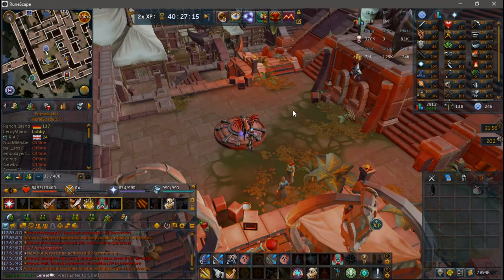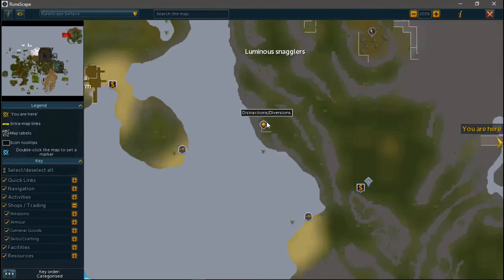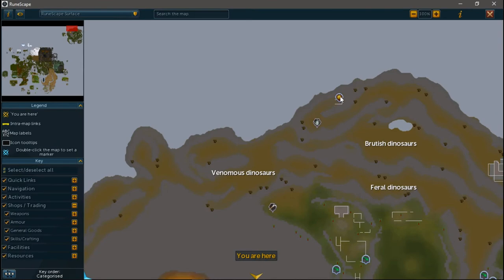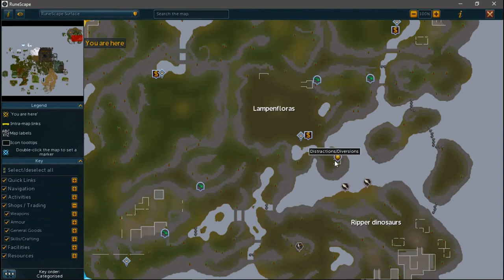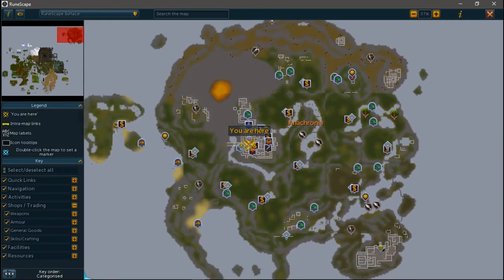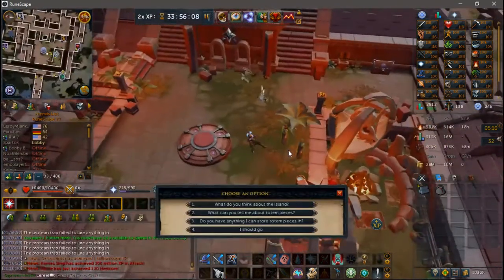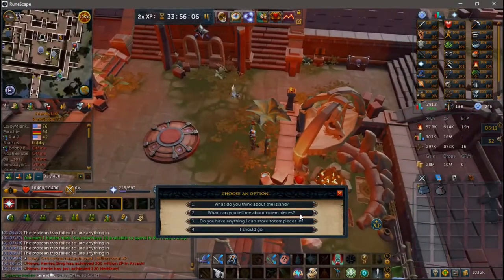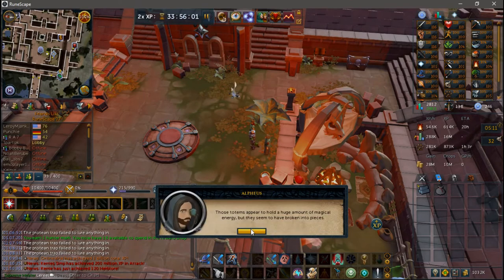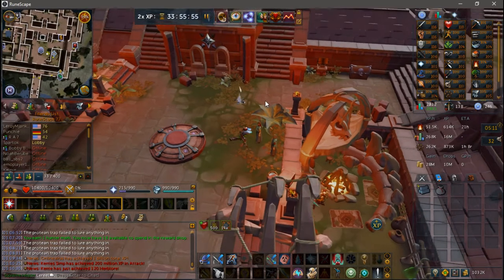Totems are items that have to be built by finding and assembling the top, middle, and base pieces, and then placing one on top of three totem hotspots in order to gain a perk for the week. The perk varies depending on which totem you place and will persist until the end of the game week. You can have up to three different totems in place per week. There are eight different totems and they all require three pieces to craft. There is a totem bag you can obtain from one of the NPCs near the Anachronia lodestone, which will hold all the pieces until you combine them.